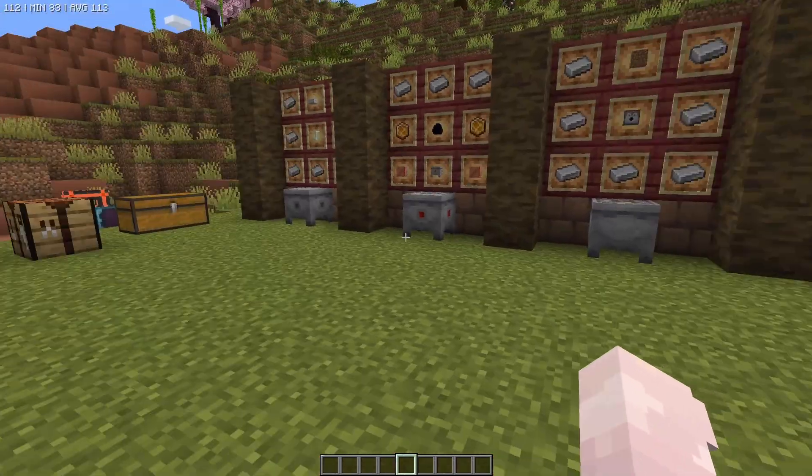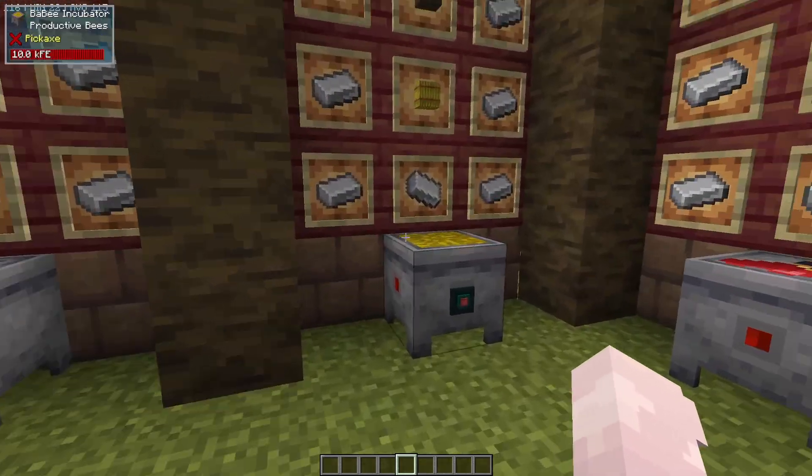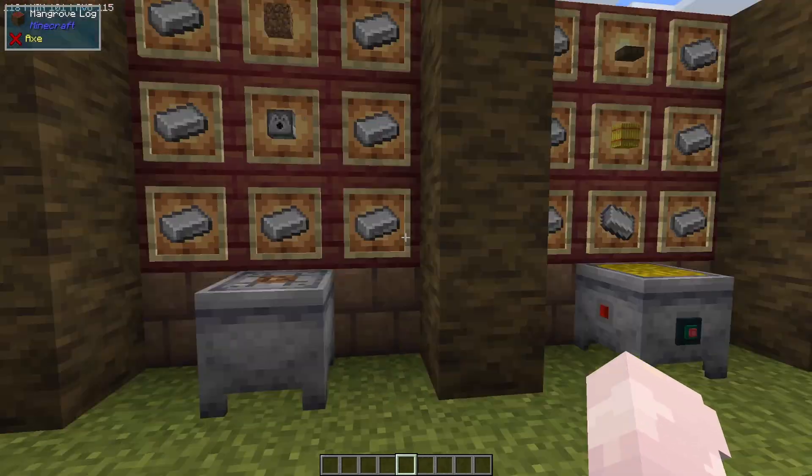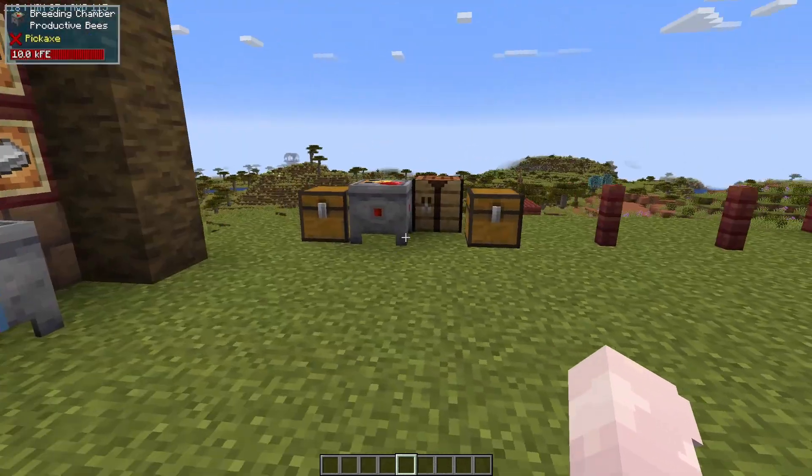You're going to need all of these machines. Some require power, some do not. The baby incubator, the breeding chamber, and the heated centrifuge all require power, so make sure you get power to those.